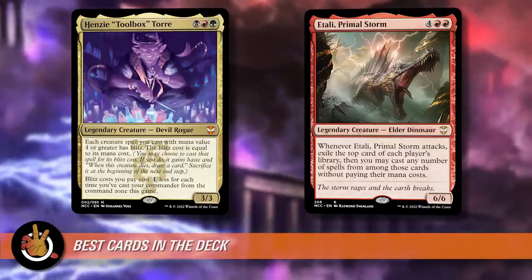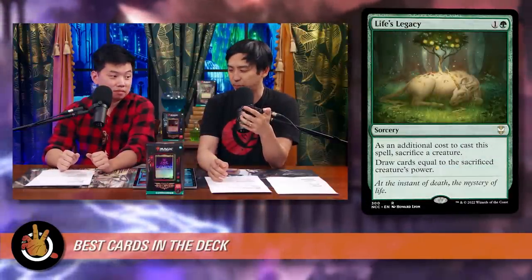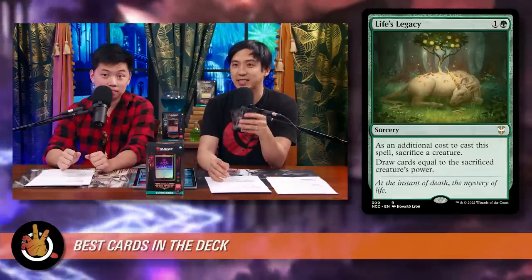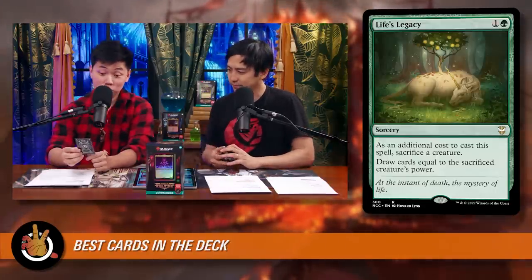The second best card in the deck is Life's Legacy — one green for a sorcery. As an additional cost, sacrifice a creature, then draw cards equal to that creature's power. When you use this on a blitzed-out creature, you also draw an additional card from the blitz death trigger. So sacrificing a blitzed Atla you're drawing seven-plus cards for just one green — incredibly powerful.